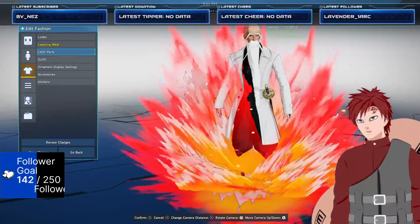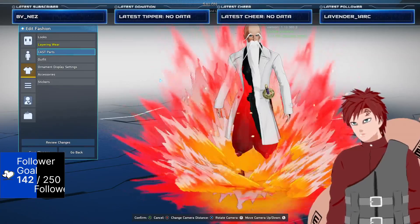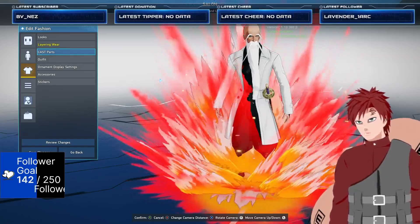Hi guys, welcome to my channel. I'm Elric. I play Phantasy Star Online New Genesis Ship 1. Today we're going to show you how to make Old Man Yamamoto from Bleach.